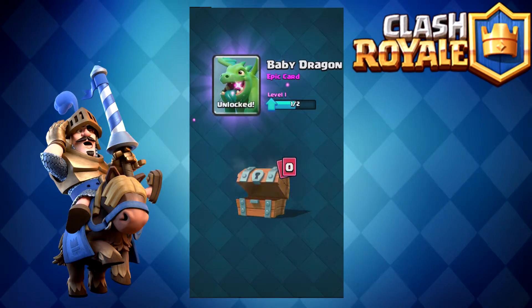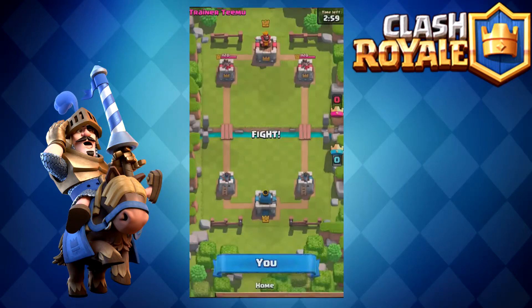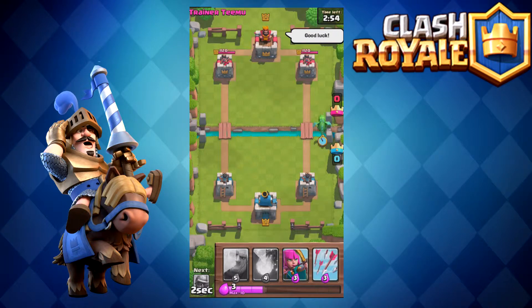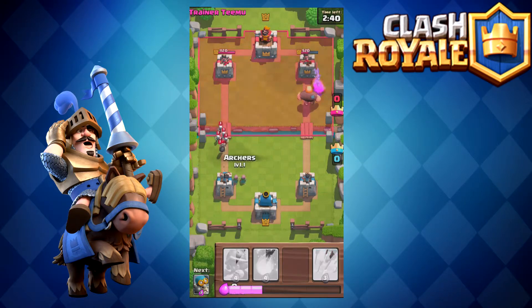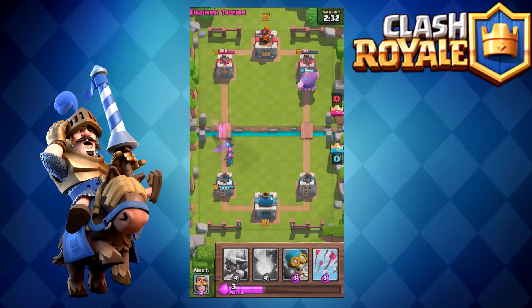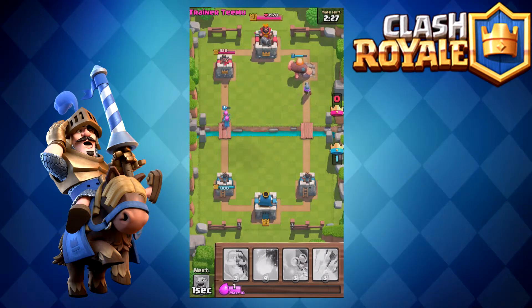We opened the chest and got 15 gold, one archer card, and one arrow card. Usually that's what it gives you — around 15 gold and one of each card. It's a really slow way to get enough cards to upgrade. That's why after training is over you can get silver chests, gold chests, or even magical chests, and those help you get really rare cards and upgrade really quickly.